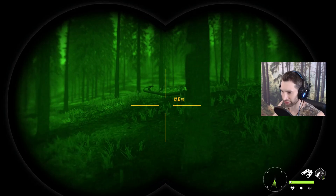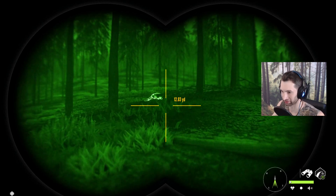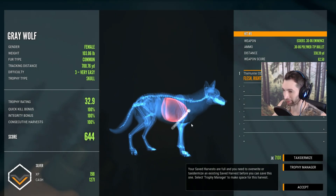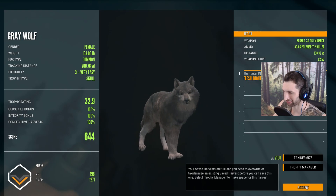I just came up over the ridge here and I see a wolf down right here — I think this is one of our females. I believe we have two females down. Yep, it is indeed a female. Double lung shot at 338 yards, but we barely touched the lung on that. Still a pretty good shot considering we have a very low zoom on this scope.